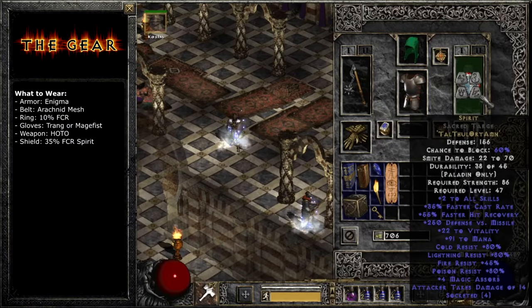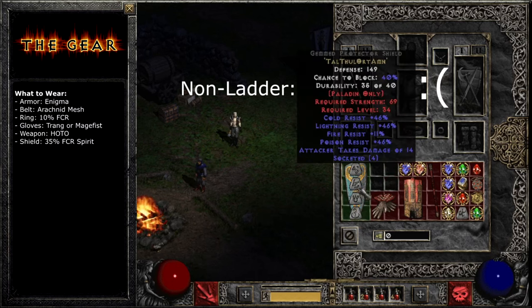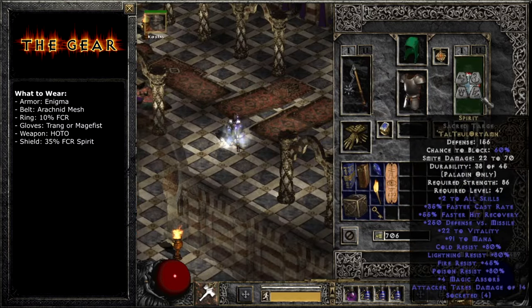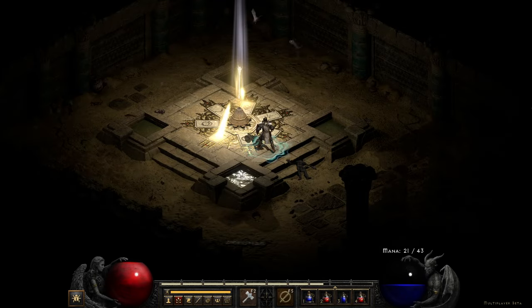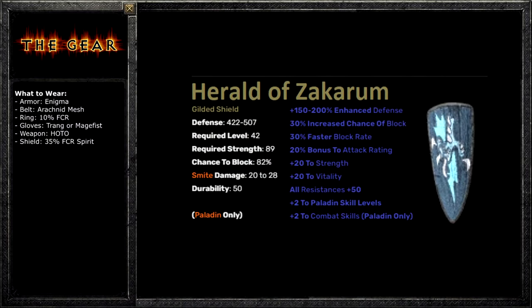In old-school Diablo, you cannot make the Spirit shield unless you play on Ladder, otherwise it won't turn into a runeword. They announced this won't be the case for the first Ladder season in D2 Resurrected, but it's possible they make it Ladder-only in later seasons. In any case, there are probably going to be some things you can only do in Ladder, so I recommend starting your character in Ladder. Another popular shield is the Herald of Zakarum, which would give you more hammer damage, but you wouldn't teleport as fast — cool name though.